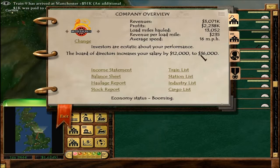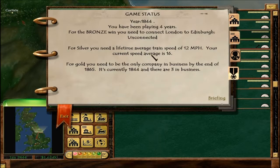They're ecstatic about our performance and rapidly increased our salary. Average speed overall for lifetime is 16 miles an hour.